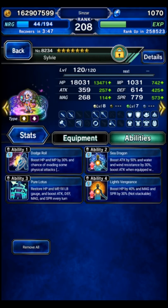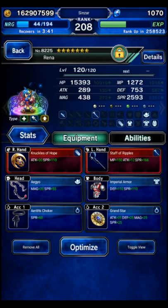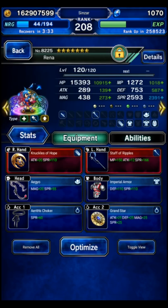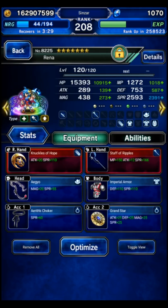Sylvie is also going to be doing things like Earth Resist, Immunities, Healing — all the good stuff Sylvie does. She's a great unit. And then here's Rina. She is geared for my secondary Stonekiller. For Magical Stonekiller, she's only got 145. Magical Stonekiller is very, very hard to obtain, so we're doing the best we can. Decent spirit, decent defense, decent hit points. Looking good.